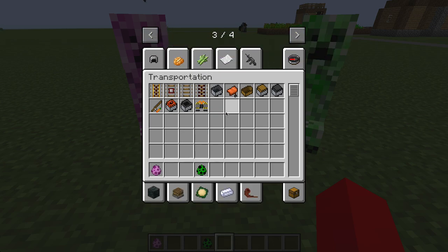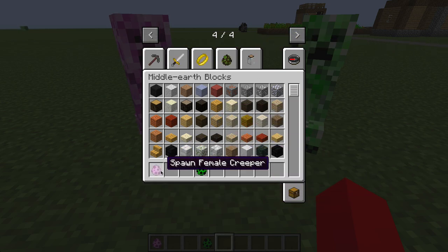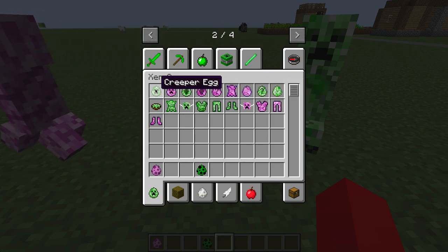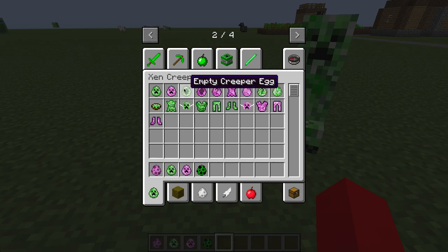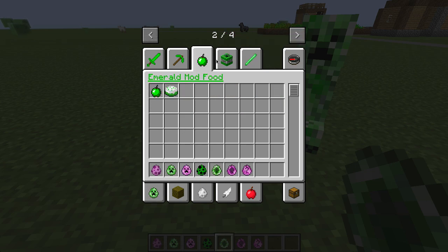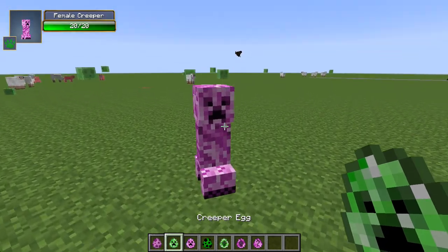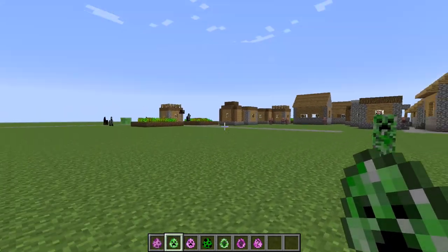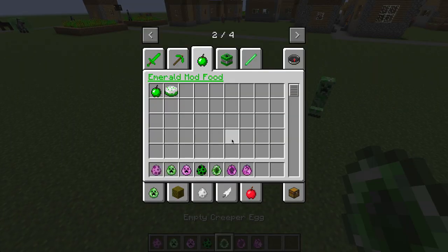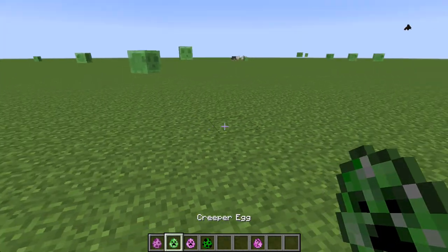Let's get on to the other stuff. She can actually drop, when she lays an egg, a Creeper egg — a female Creeper egg — or an odd Creeper egg. These are just the shells. If you actually throw one of these things, there's a chance the green one will spawn a baby Creeper.